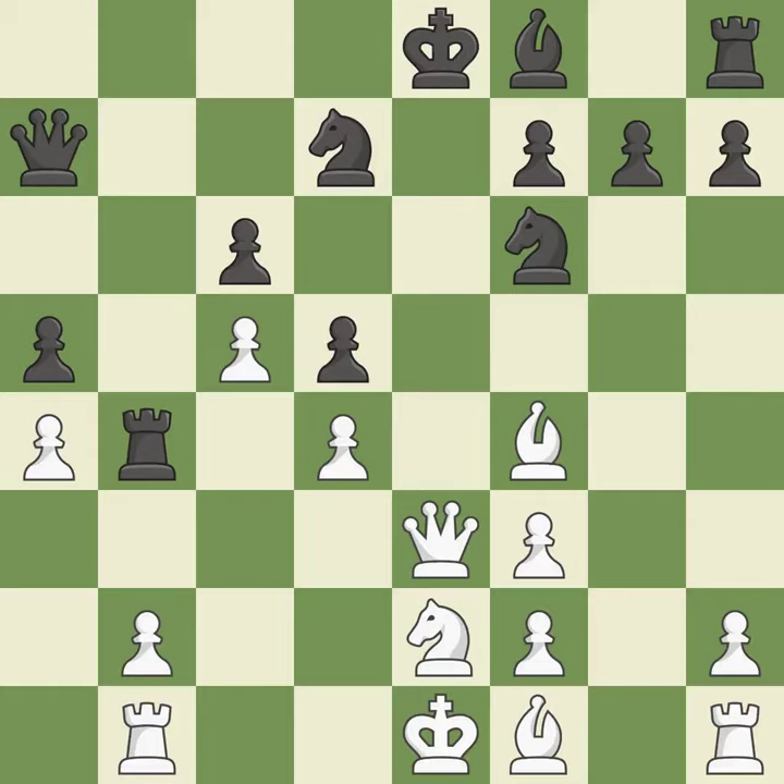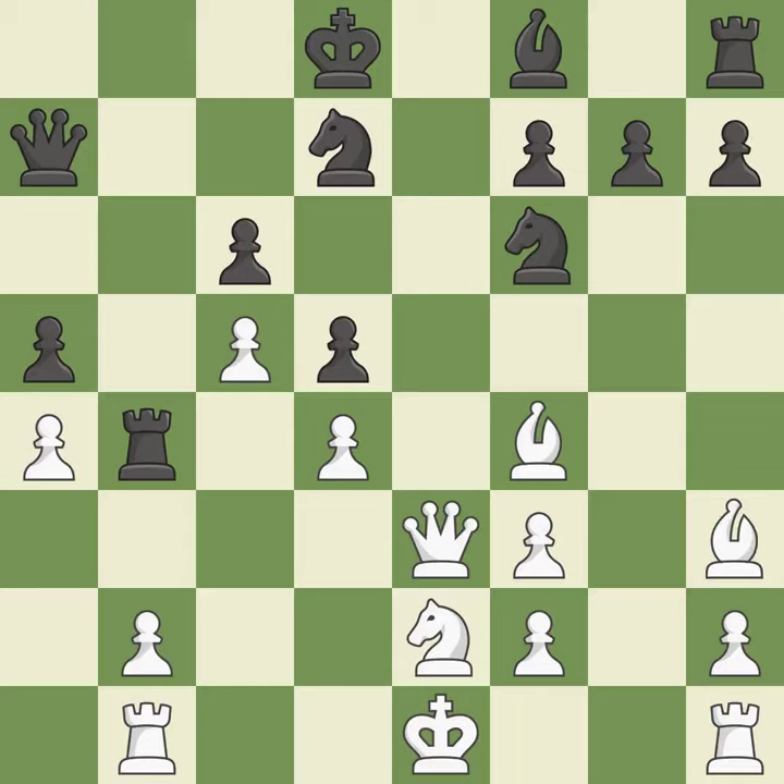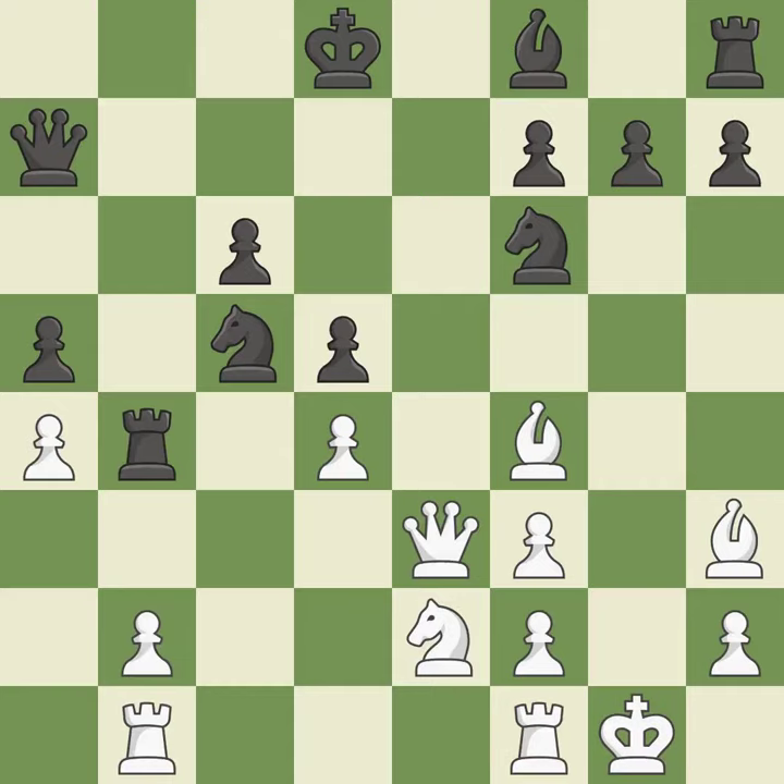Missing a chance to threaten a rook and gain tempo is incorrect. The queen's check is avoided — a good response. A bishop grows from its initial square, activating it. This is the way to win a pawn, and it threatens to win a pawn. The rooks are connected, helping them coordinate together in the future. A threat to win a knight emerges, but a chance to pose a pawn-winning threat is missed — an incorrect move.